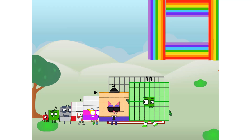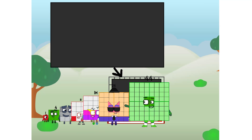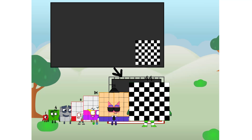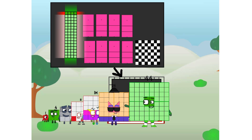There you are! This way — I've got so much to show you. I am 44, and I can be a strong square, a chess board, a super rectangle, 8 octoblocks, or even a super cube.